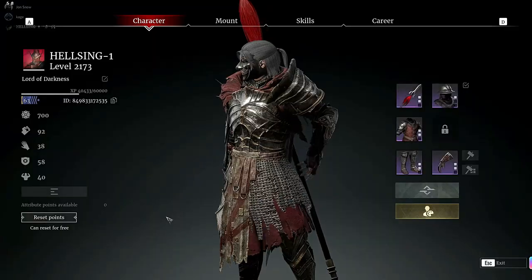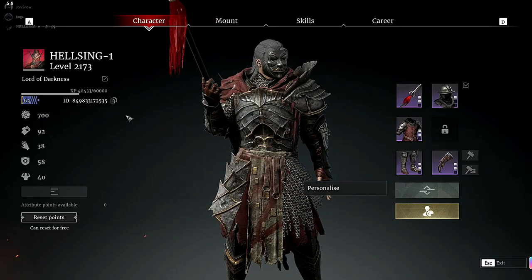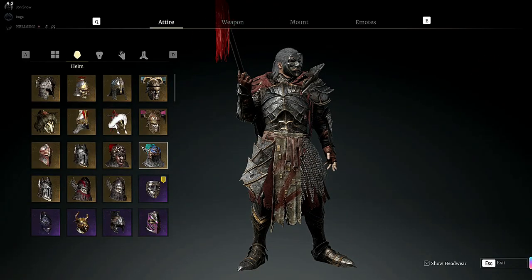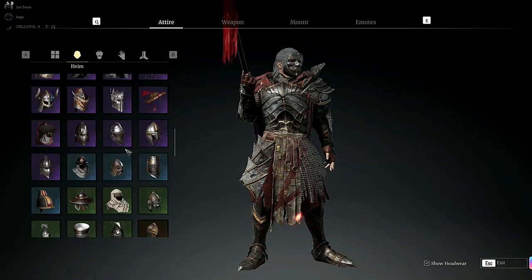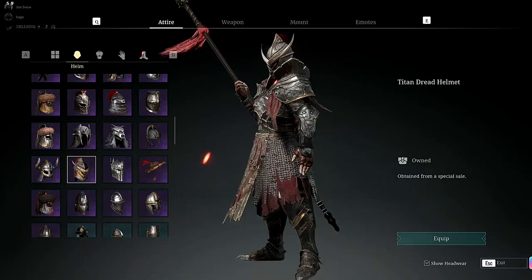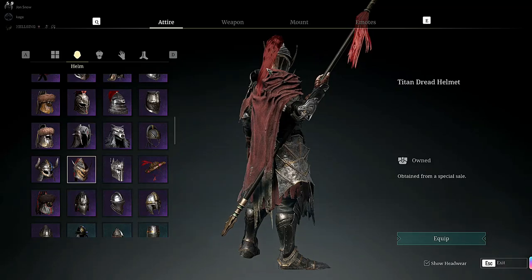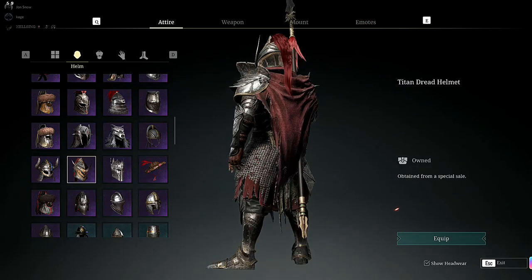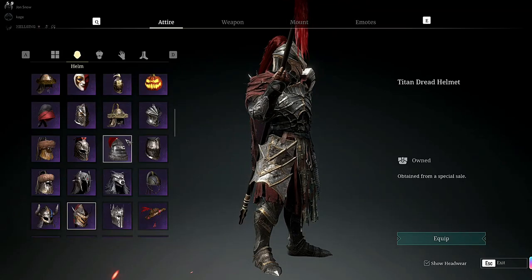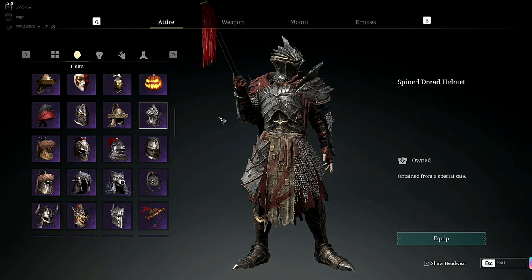So let me show you — this is the attire by the way. Let's go to the helmet. This is the main helmet you're gonna get in the bundle, and as you can see it's kind of cool. Things like this are really remarkable inside the game, inside the battlefield. And this is the Spin Dread Helmet.